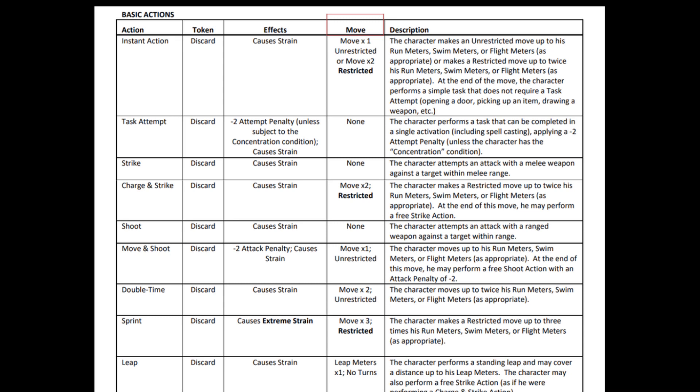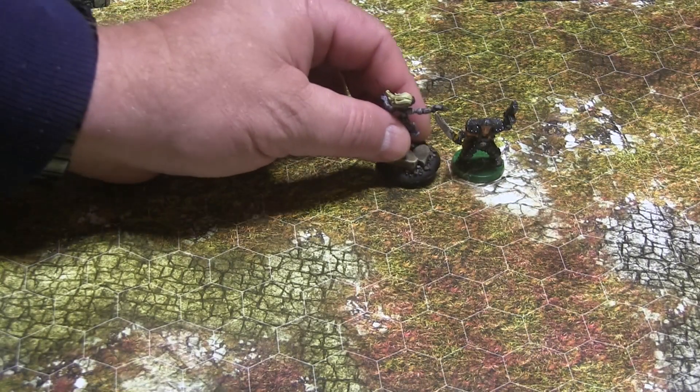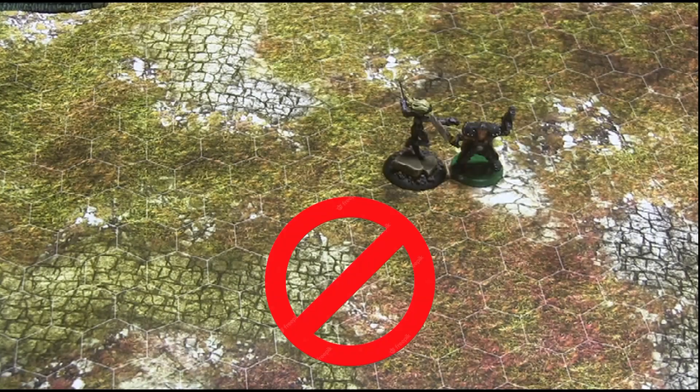Each action and reaction will also specify what type of move a character can perform in connection with the action or reaction, including any change in facing. Movement and facing are explained in detail in the next tutorial, but a character's movement entitlement will always be governed by the action or reaction he is performing. Additionally, if an action or reaction allows for movement, that movement must occur before any other element of the action or reaction. So, for example, when performing a charge and strike action, the character may perform a restricted move of up to twice his movement meters and then attempt to make a melee weapon attack. The character cannot attempt an attack and then move, or move, attempt an attack, and then move again.